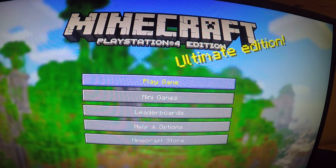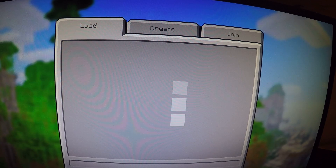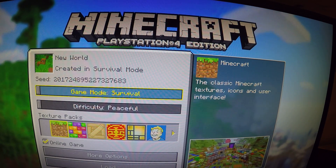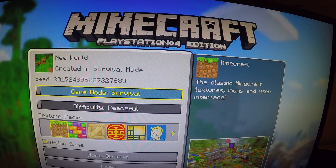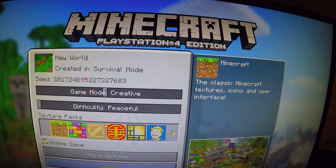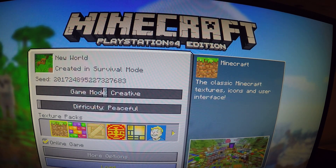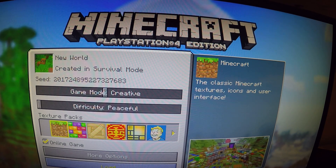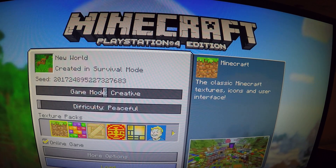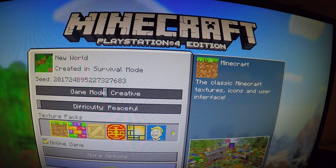Make sure this says 'disable autosave,' then exit the game. Now this is where you have to be really particular. Go back into it, and if you want this to still get you trophies but you want good stuff to be able to get those trophies, set it to creative — you will still get your trophies. After you load it up, you have 30 seconds to put things in the chest.